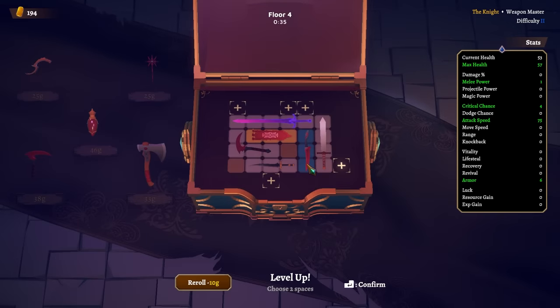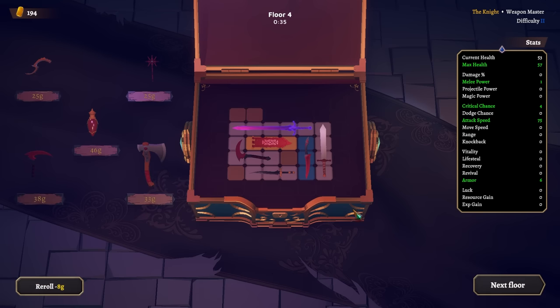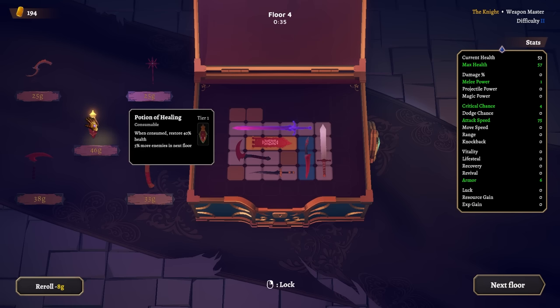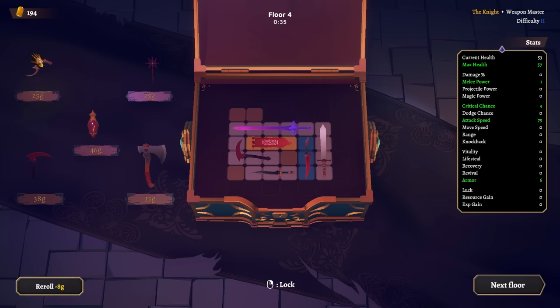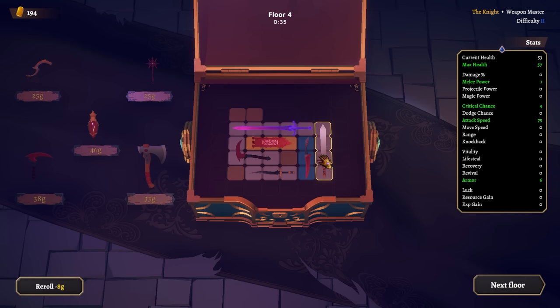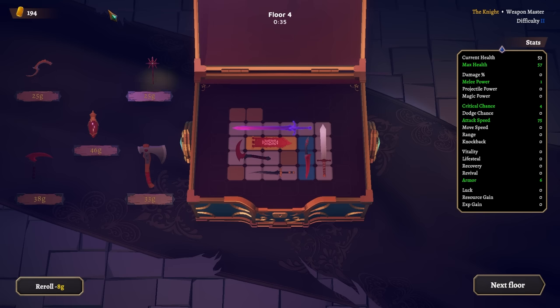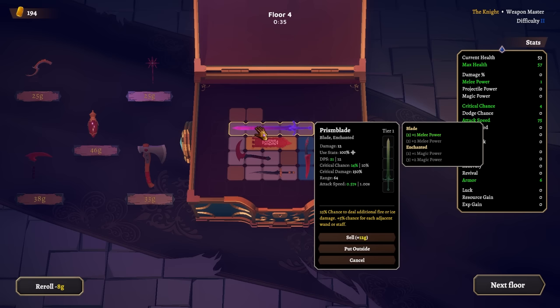We already have that one, we do not have this. We have two spaces, this takes up a lot, so that's not going to happen. This one says 'when consumed, restore 40% health.' We're going to be on the next floor. I could go for that anyways, I could sell this and get the small axe.